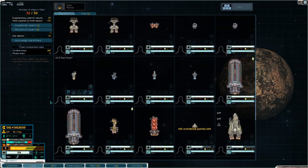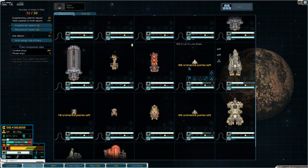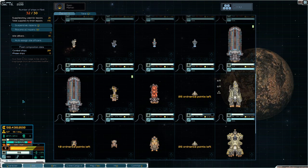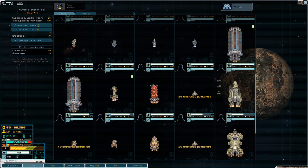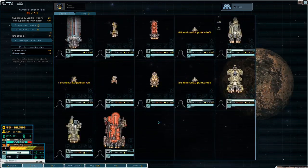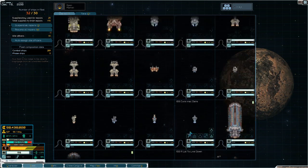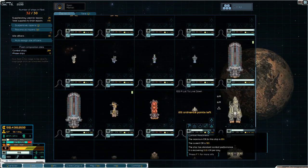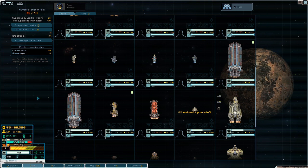Another thing I wanted to point out is that these white kites here delineate where my fleet ends — the one I'm demonstrating — and where storage begins. In vanilla Starsector there are no bays like bay one, bay two, bay three where I can store a fleet. It's just all the ships I have, so the kite was my idea to separate them. Other than that, enjoy the guide. If you have any questions leave them in the comments, and consider subscribing if you like the content.